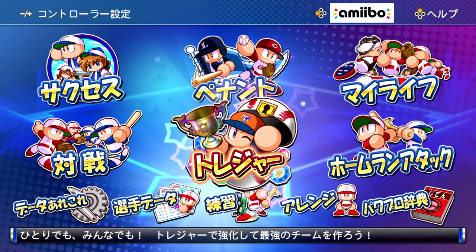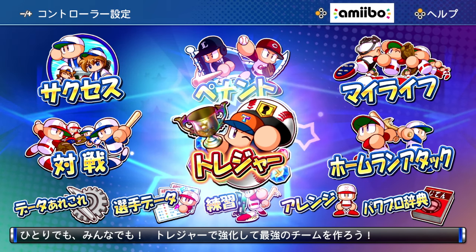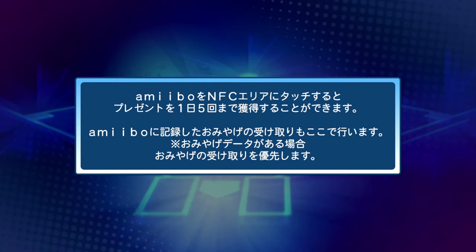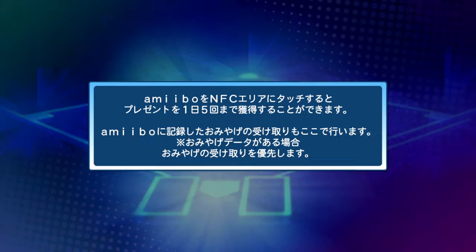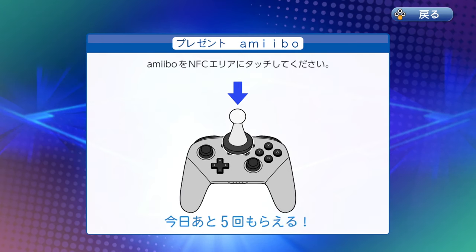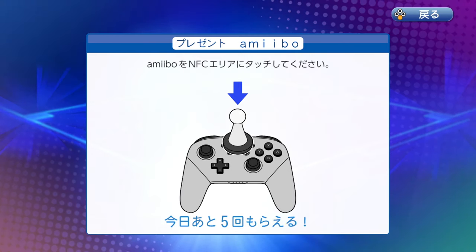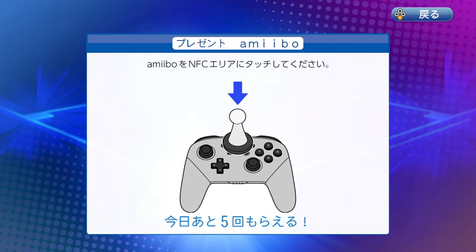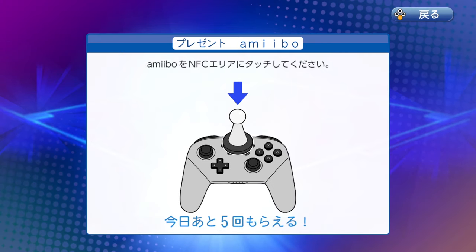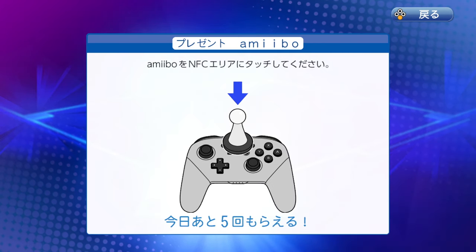With all of the types out of the way, let's talk about how you actually scan these amiibo in. Scanning in these cards is pretty simple. By going to the amiibo option on the main menu by pressing Y, you're then asked to scan the amiibos into the game. There is a limit of five scans per day, but once scanned, you can get your items. Let's go ahead and scan a few things right now.